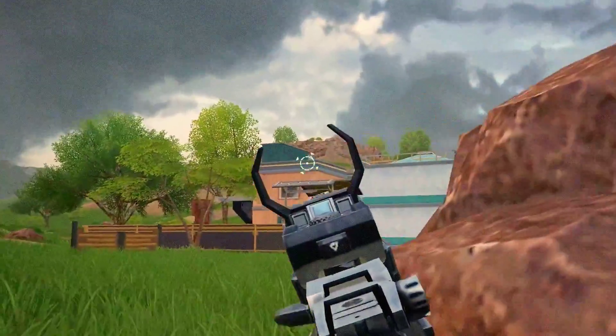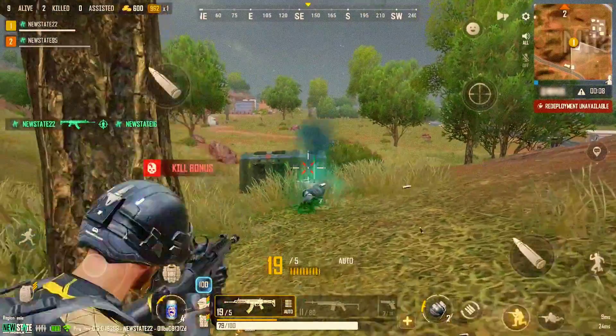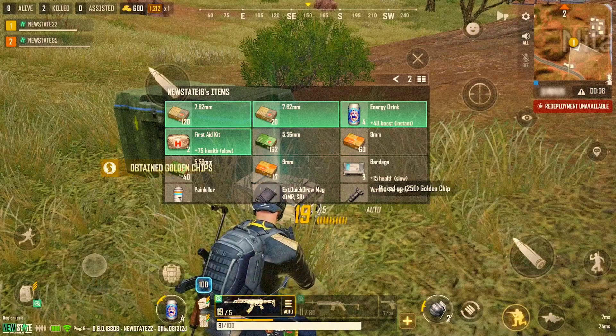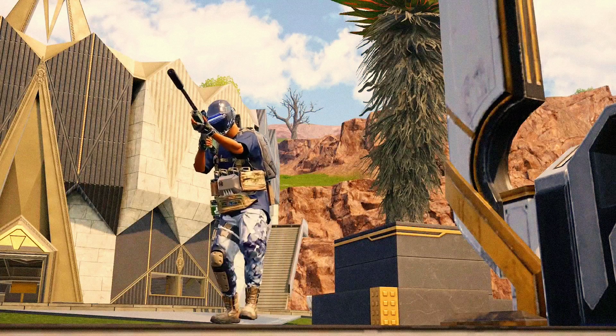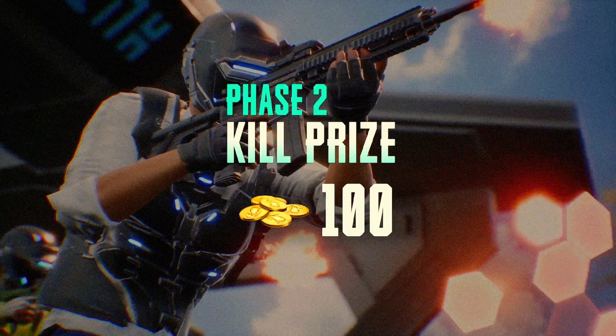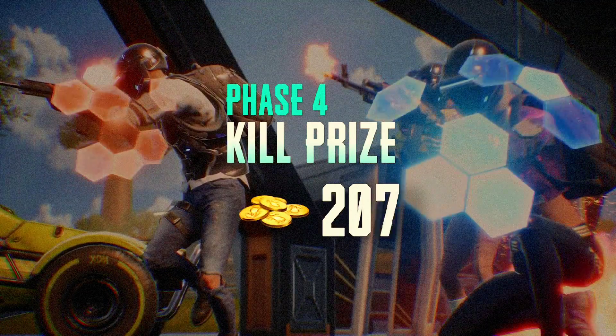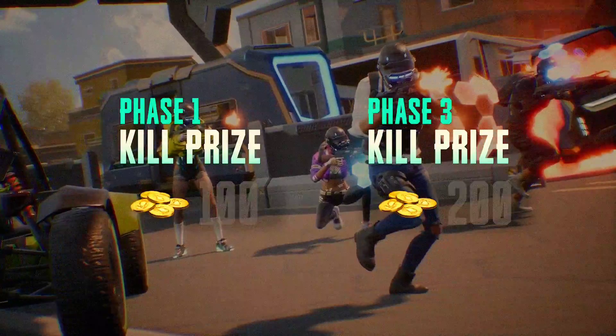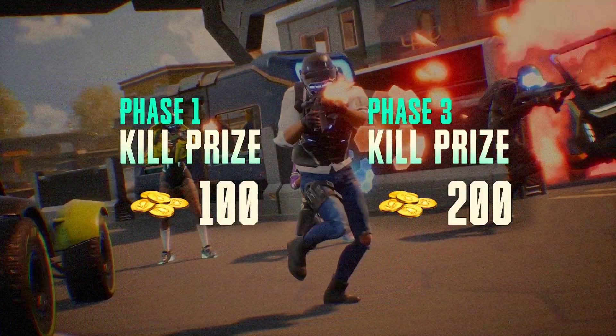Certain rules have been changed for Bounty Royale. After you die, a portion of your prize money will transfer to your loot box and cannot be picked up by you or your allies. Kill prices for certain phases have been lowered: 150 for Phase 2 is now lowered to 100, 400 for Phase 4 down to 200, and 600 for Phase 5 is lowered to 300. Kill prices for Phase 1 and 3 remain unchanged.